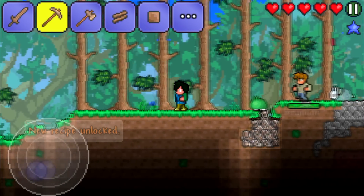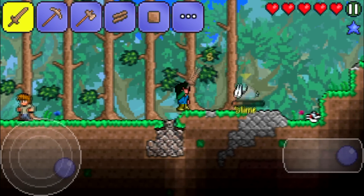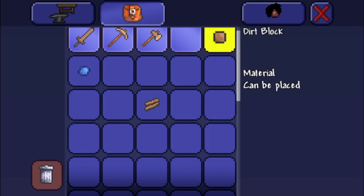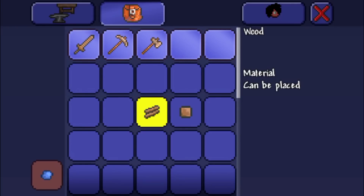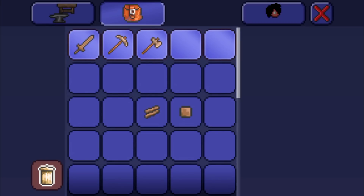Once you spawn in the world, the first thing you want to do is get any two different items. In my case, I'll get a wooden block and a dirt block. We don't need the pickaxe so we can remove it — just keep the wooden block and the dirt block.